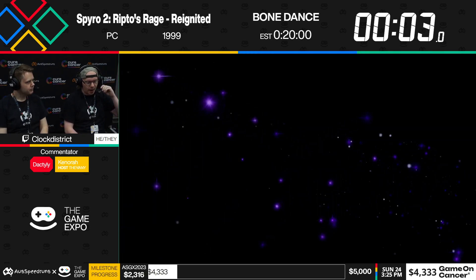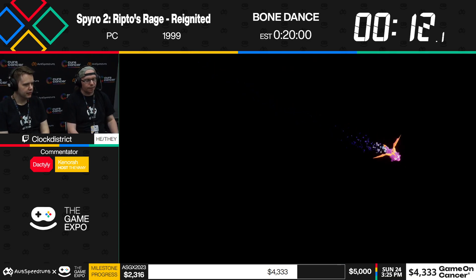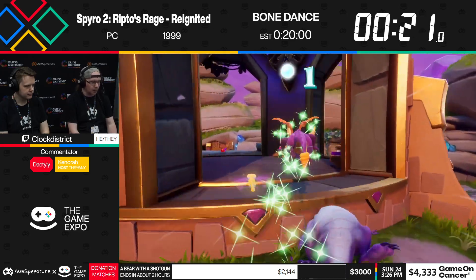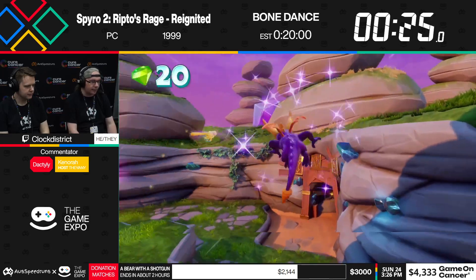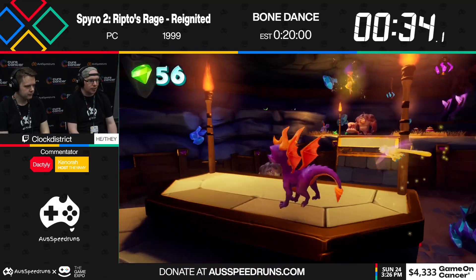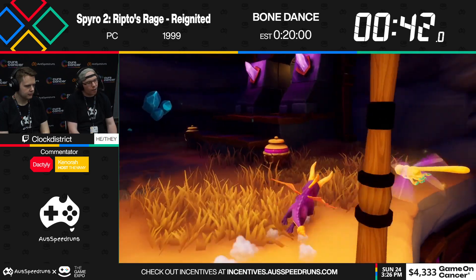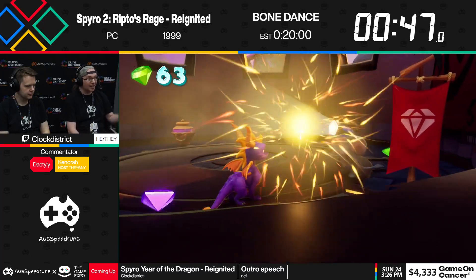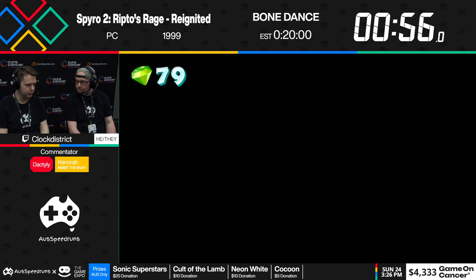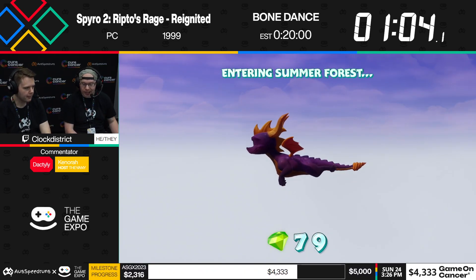So this is Spyro 2, Ripto's Rage. We're doing Bone Dance today — it's a short category, about 20 minutes long. The first place we're going to is Glimmer. Unlike Spyro 1 and 3, Spyro 2 puts you straight into Glimmer. We've got a very cool glitch called Torch Jump which lets us skip paying Moneybags 100 gems to get the bridge up. I'm playing on 30 FPS — the lower your frame rate, the higher Spyro can hover. It's called a perfect hover: if you time your jump, glide, then hover, you actually gain a little height. You'll see that a lot in this game and Spyro 3 as well.